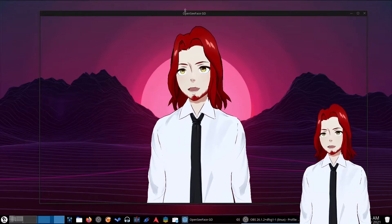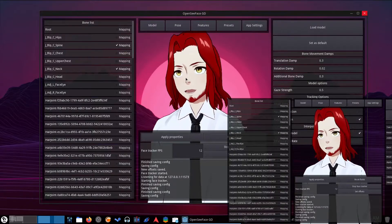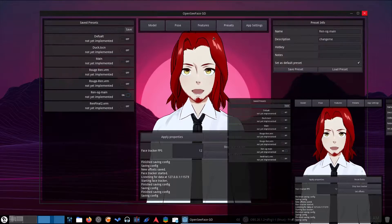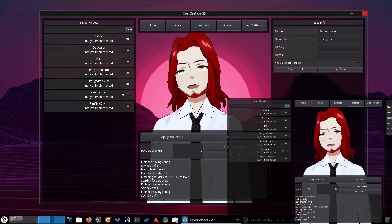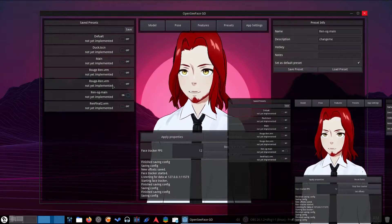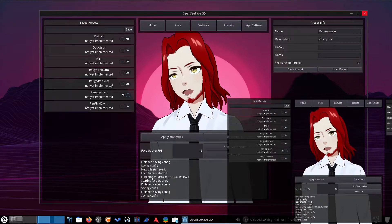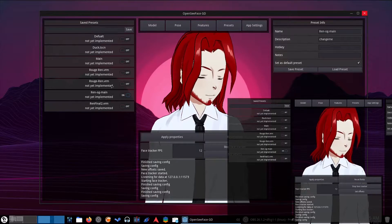Now that we're on the desktop you can see I have my software up. If I hit the tab button to reveal, we've got stuff. A lot of the issues have been fixed — presets now work. What I've learned about presets is that they are saved on a per model basis. If I click on the one that says Rogue-Ren VRM and load it, it will load in my model with the new outfit, which is cool. I'm glad I didn't do that on stream by accident.